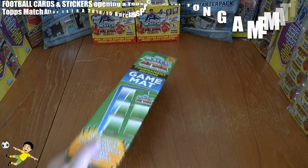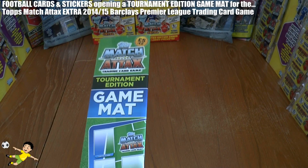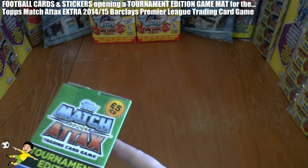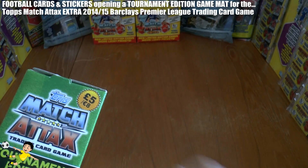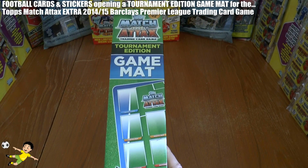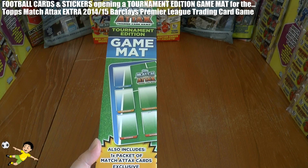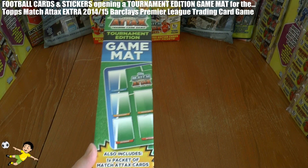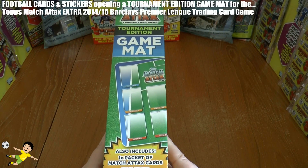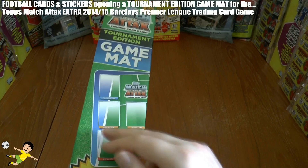Hi guys and welcome to an unboxing of the Topps Match Attax Tournament Edition Game Map product. It's on sale at £5 or €8 and can be purchased from ToppsDirect.com, or if you have to go out, you can get these from Smyths Toy Stores if there's any near your area.